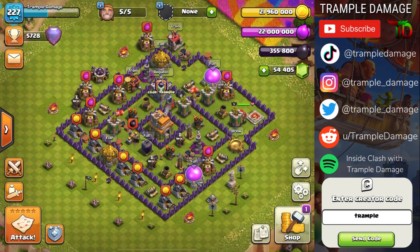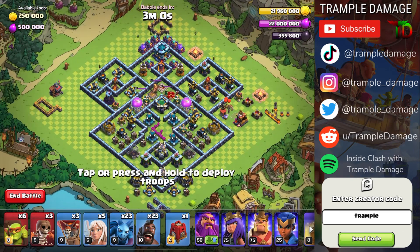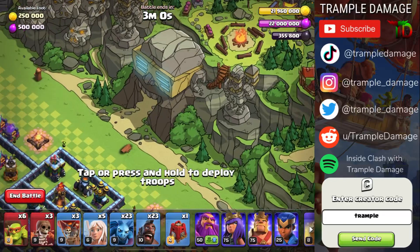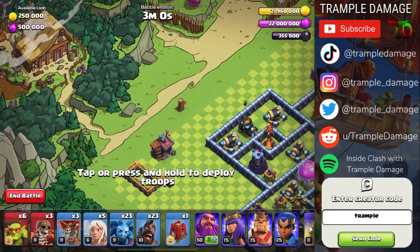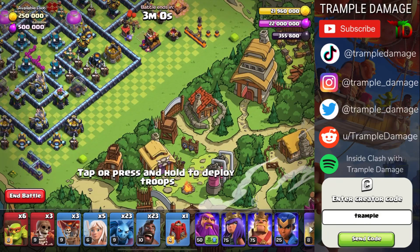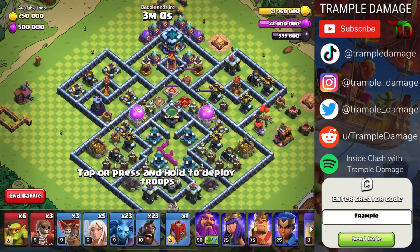With that, we will jump into the attack and show you how to get the easiest three stars on the internet. If you do like the video, comment down below, subscribe, and check me out on TikTok, Instagram, and Twitter. Check out the new scenery — there's a cool new literature about Clash of Clans. I need to double check my schedule to see when that's coming out, but I love the scenery. I think it's super cool, make sure to check it out.